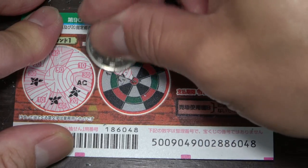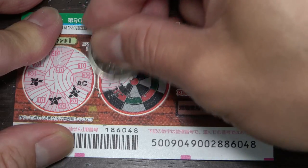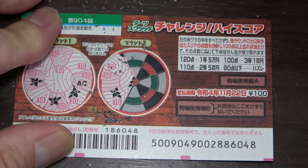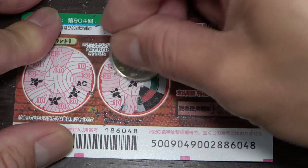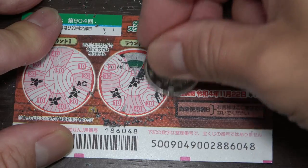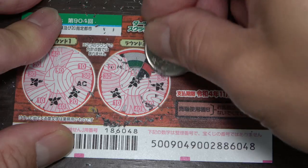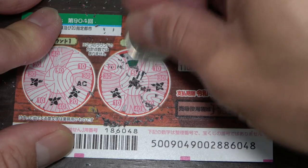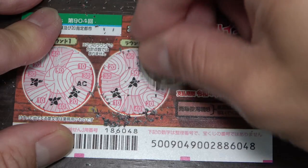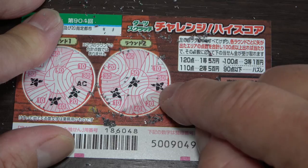Round two. I see: 20, 30 — there's my arrow — 10, 40, 20, 30 — another arrow — 10, 40, and the center is 50. So I have three arrows: 10 plus 50 plus 30 — that's 90.